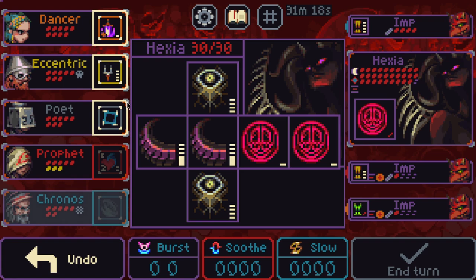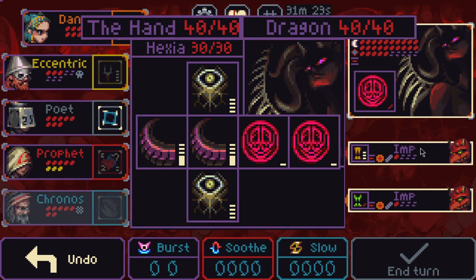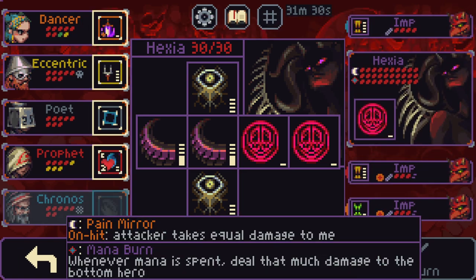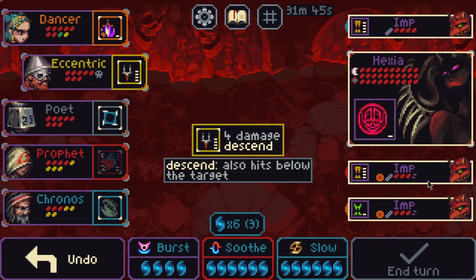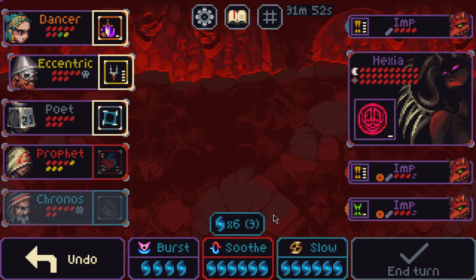Before we begin, let's talk about what Hexia actually does. Hexia has 30 HP — notably this is 10 less HP than the other two bosses you could fight at this point — and she has two passives. Pain Mirror, which is whenever you hit Hexia, the attacker will take equal damage in return. Pain Mirror works similar to any other Spikes effect in the game, in that you can get around it with range.